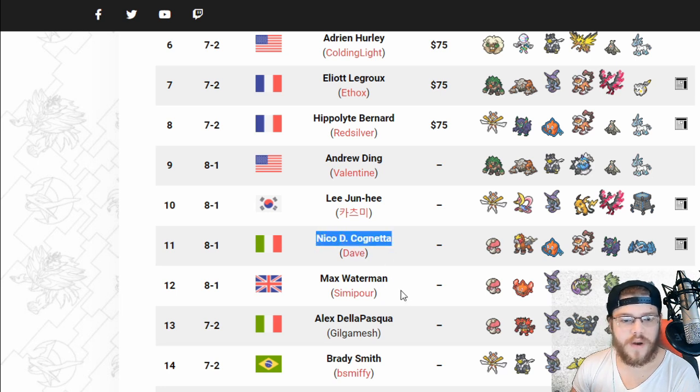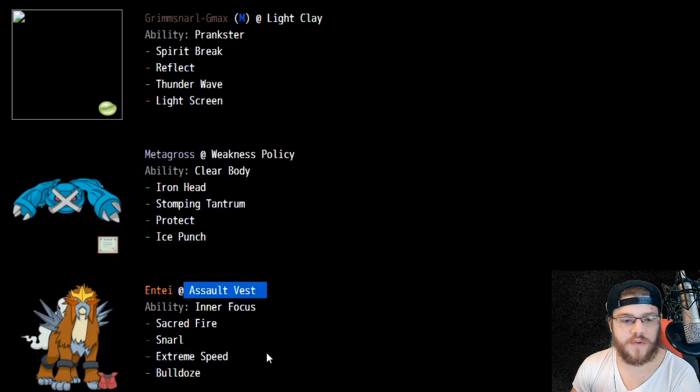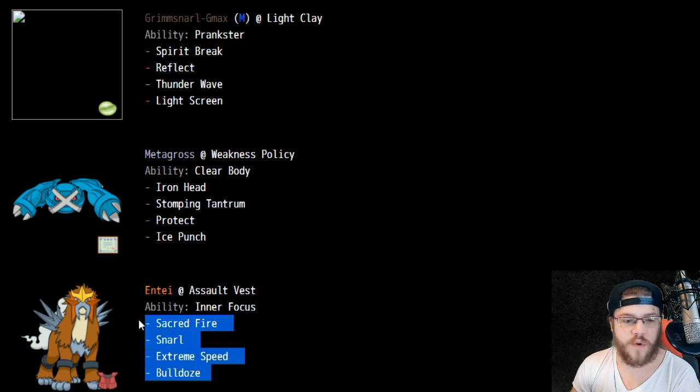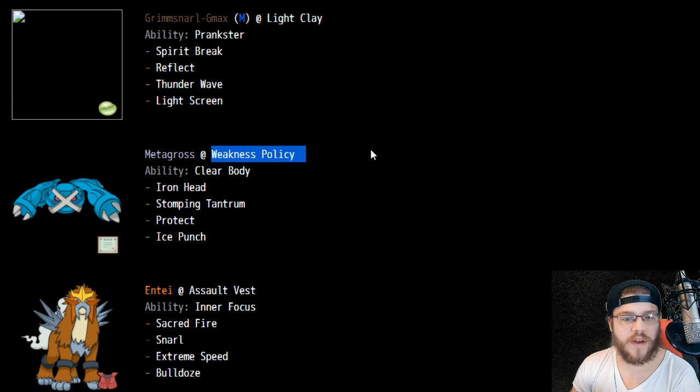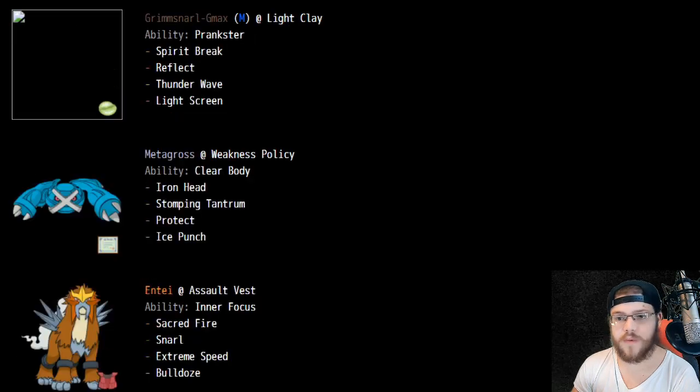Next we have Nico Di Cognetta — Dave on Twitter. This guy is a really good player, getting 8-1 and then top 16 — awesome stuff. Love seeing Entei! We have a Salt Vest Entei with Inner Focus. We see Bulldoze to hit our Weakness Policy Metagross. Grimmsnarl with Dual Screens and Thunder Wave — a really good way of playing Grimmsnarl. Entei with Snarl, Sacred Fire, Extreme Speed, and Bulldoze. Awesome stuff — I love the team.